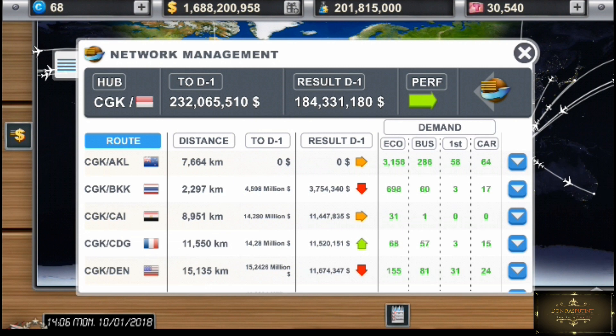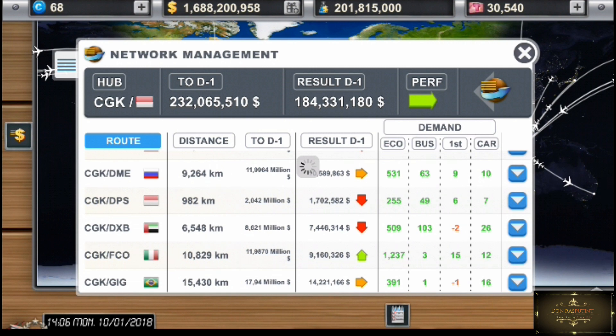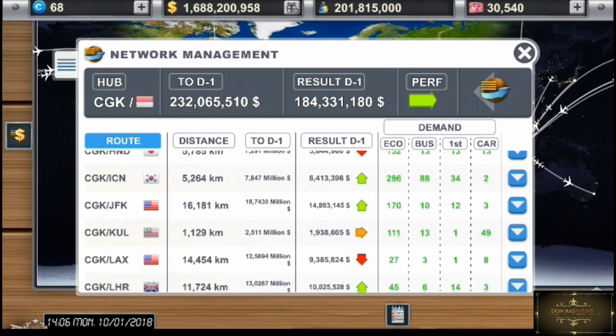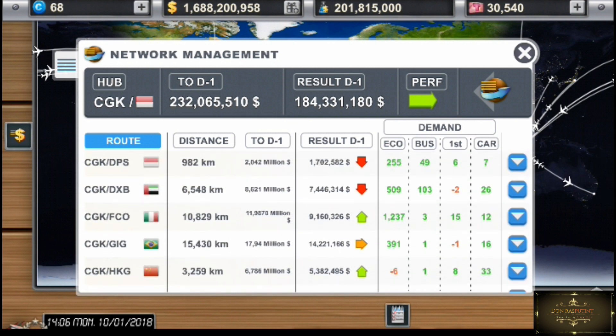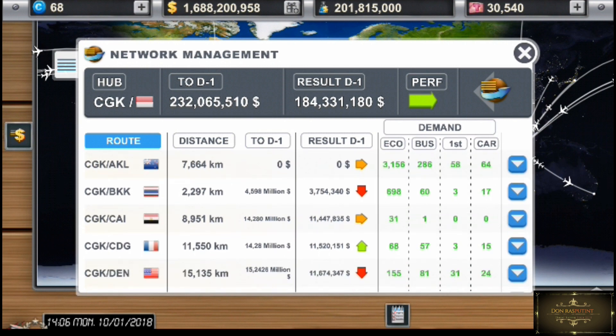Disini gue memiliki rute yang 1, 2, 3, 4, 5, 6, 7, 8, 9, 10, 11, 12, 13, 14, 15, 16, 17, 18, 19, 20. Jadi disini gue mempunyai 20 rute ya. Makanya kenapa gue bisa dapat sebegitu banyak, 170 juta dalam 24 jam, dan penerbangan 83 kali lumayan banyak. Masih belum sampai ratusan karena emang jumlah rute penerbangan gue masih sedikit, masih 20.